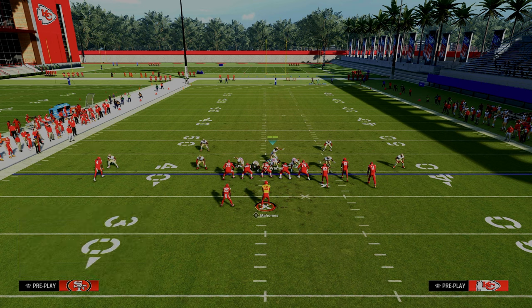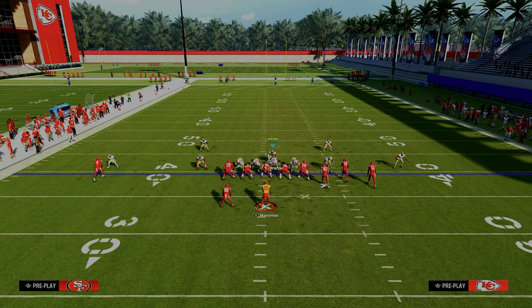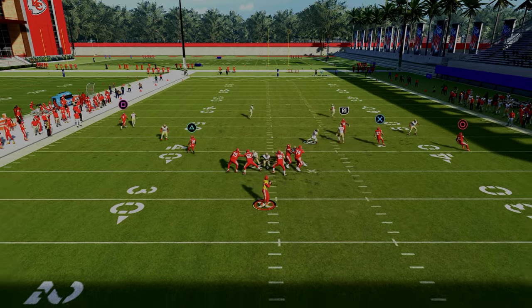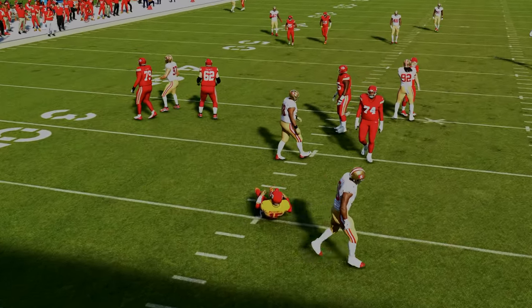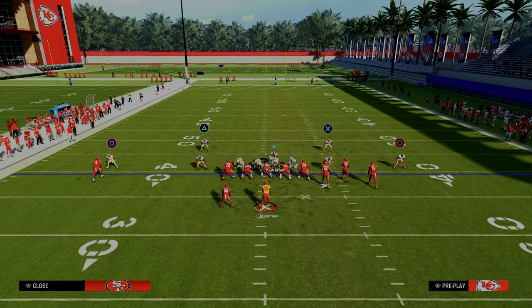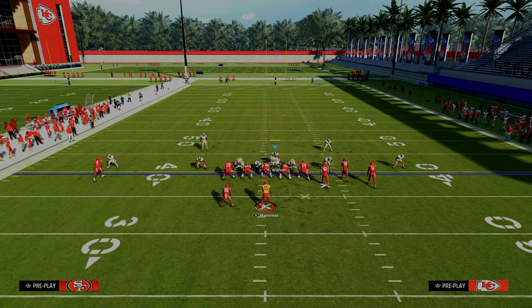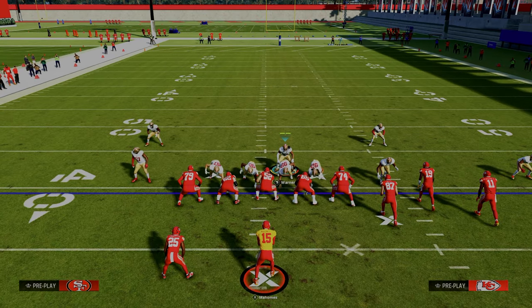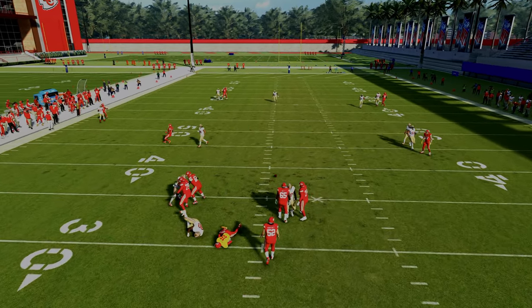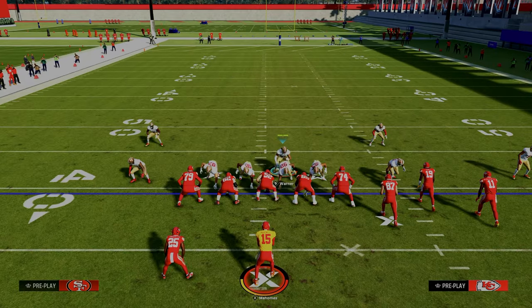If you wanted to create a coverage defense out of this, one of my favorite things to do in 6-1 is take this linebacker and man him up on the slot receiver. It seems like a mismatch, but what's unique about 6-1 is — let's say they're running verticals — this linebacker when he's manned up actually presses him pretty good, and you still get really good disengaged pressure out of 6-1. In Ultimate Team, if you have the ability to put a lurk artist at defensive end, you could man that defensive end on the tight end, and you'll actually get underneath any seam wheels or stuff that's popular out of Gun Bunch.